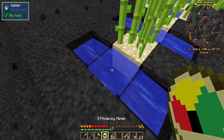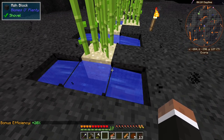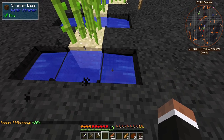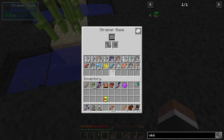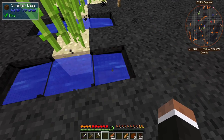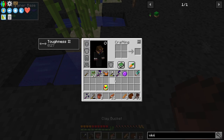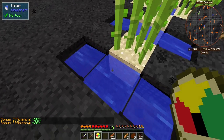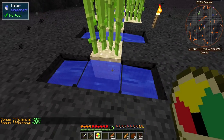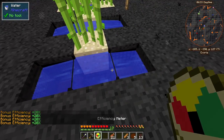I changed the strainers again — I had misunderstood them a bit. The check is actually done on the block directly above the base, so this just needs to be flowing and the adjacent block can be water. We get the full bonus and don't get the minus 3% because the source block is one or more blocks away. We can place them next to each other like this, which is kind of nice.